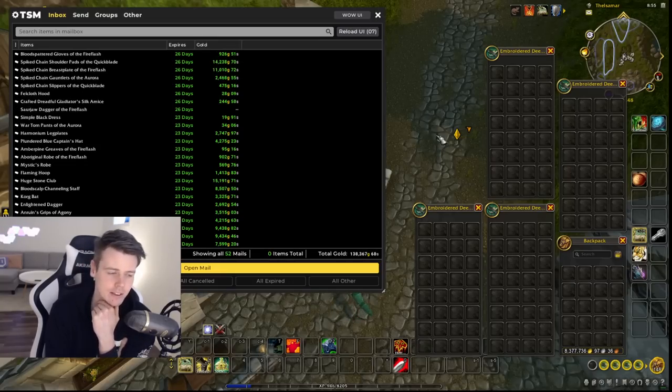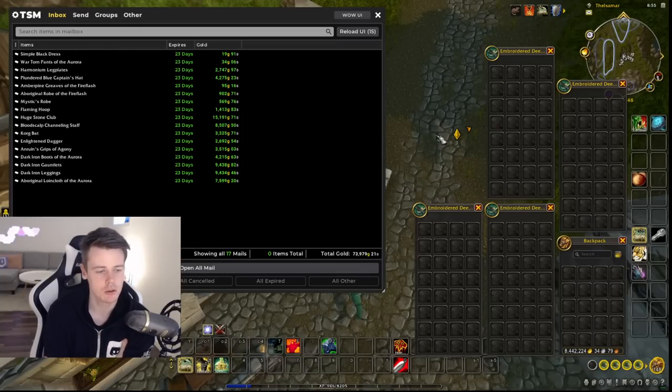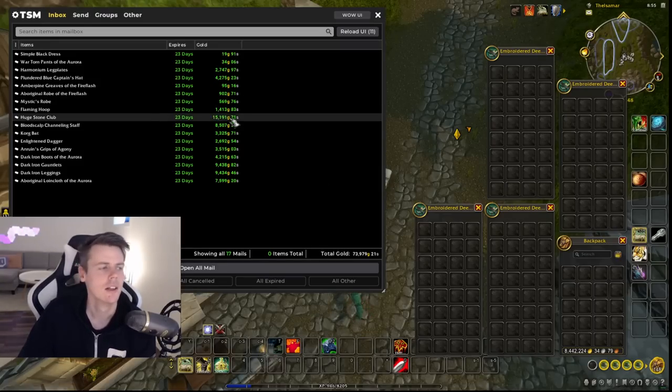That means we're at least at over 300,000 gold. But there's not that many auctions left, so I don't think it's going to be a good clean out this week — which I kind of expected. It is always a correlation on time spent posting or undercut scanning and how much gold you'll make. The more time you spend posting auctions, the more gold you make.